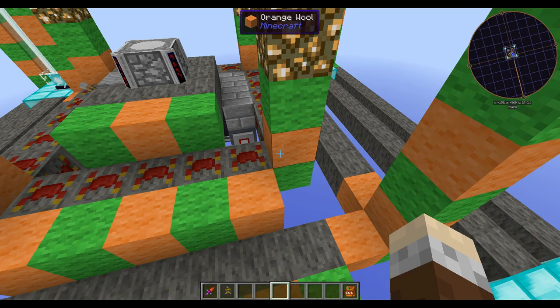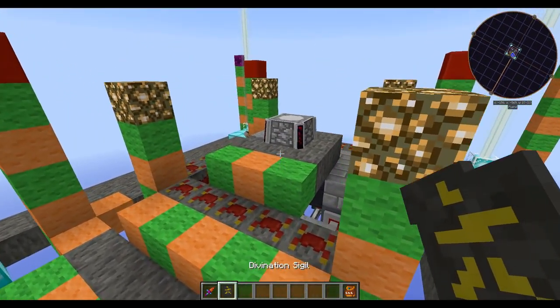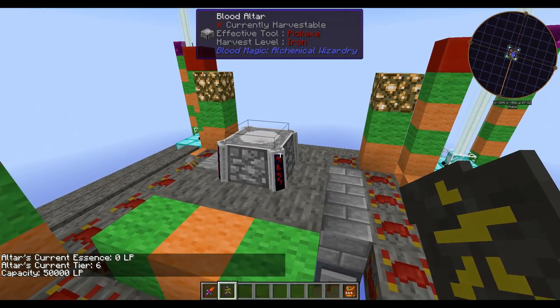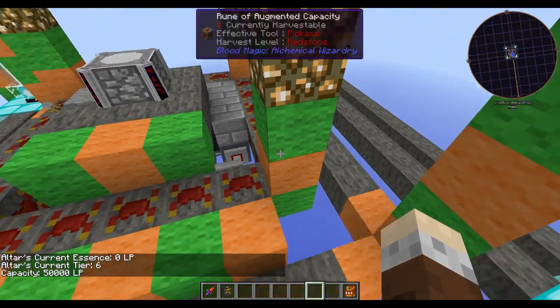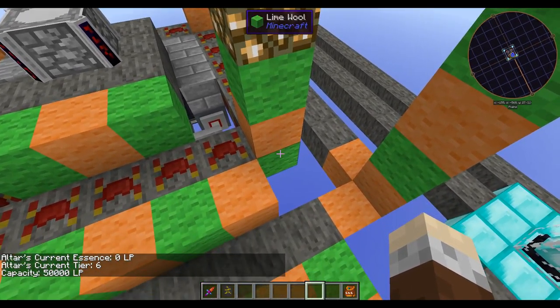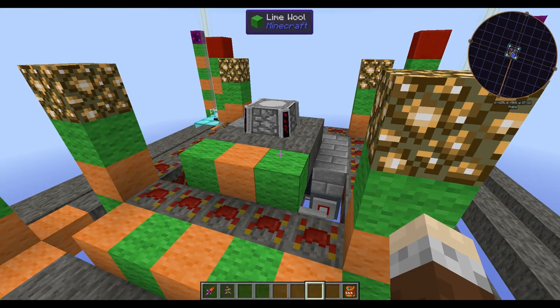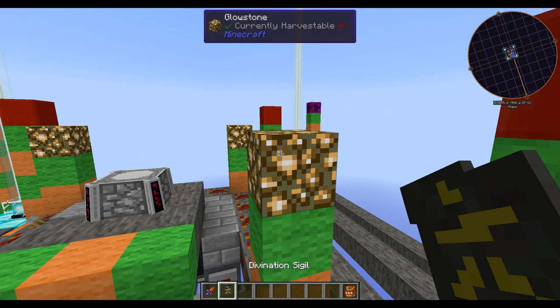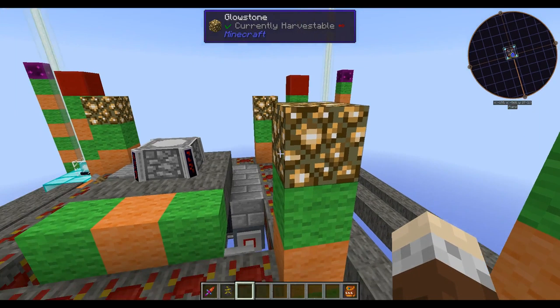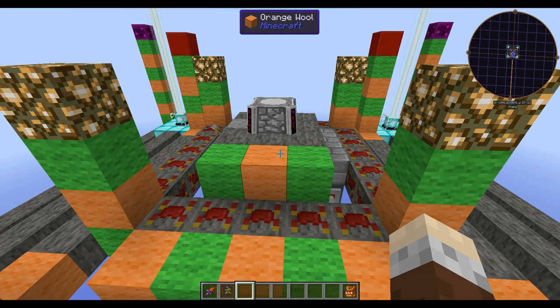Your mileage may vary with modded blocks or fence posts. If in doubt, get yourself a Division Sigil, whack the Altar, and see that you've got a Tier 3 Altar. If you don't, replace those with a sensible block like Cobblestone that you know is going to work, and give it a whack again. If it's still not Tier 3, check your Glow Stone — make sure it's not from a mod. That's the most common gotcha.